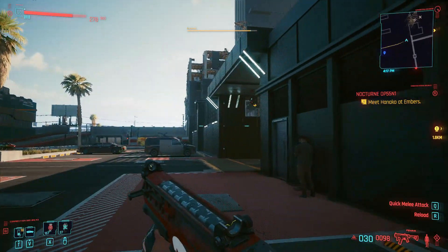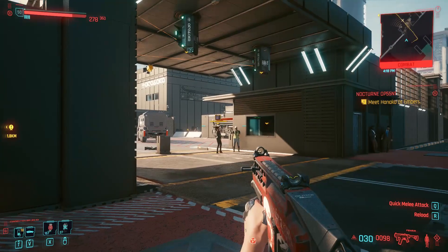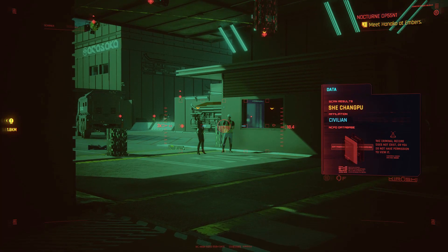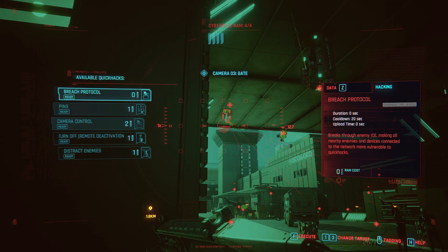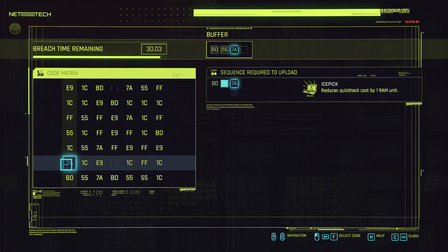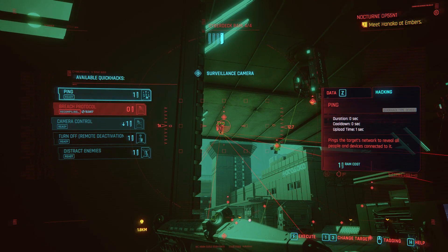You can decide how you want to approach this — you can hack it and be very silent, or just eliminate everybody there. If you want to do it quickly, enter the main entrance and go to the left side, continue straight, then turn right. I'll show you how I did it. Personally, since I like shooting, I just went through without caring too much — I just wanted to grab it and get out.